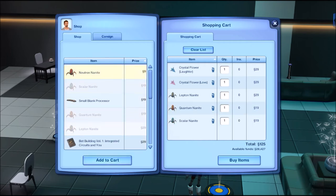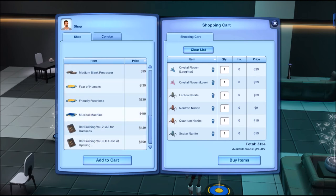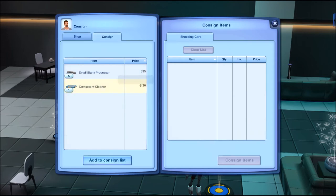They have some nanites here that he doesn't know yet — I'm going to buy them not to sell them but to have him reverse engineer them. When you reverse engineer a nanite, you get processors out of it and you also learn how to design that nanite. They also have trait chips and bot building books here, but I'm not going to buy trait chips — I want him to build his own. Since he doesn't know how to build these anyway, and hasn't created a bot yet, they wouldn't be helpful either way.